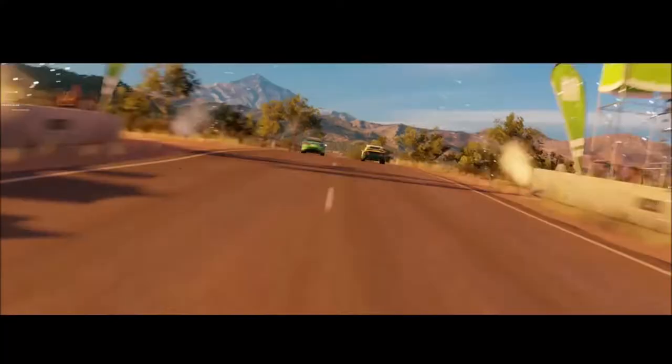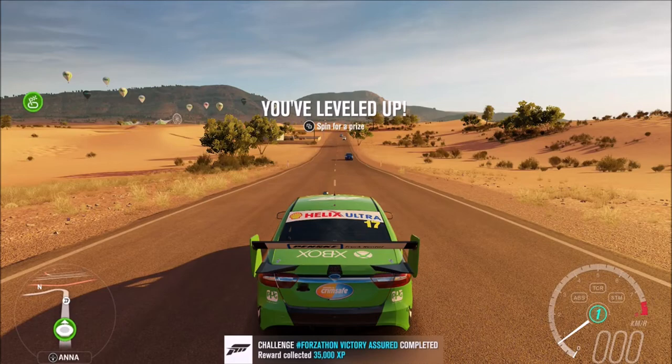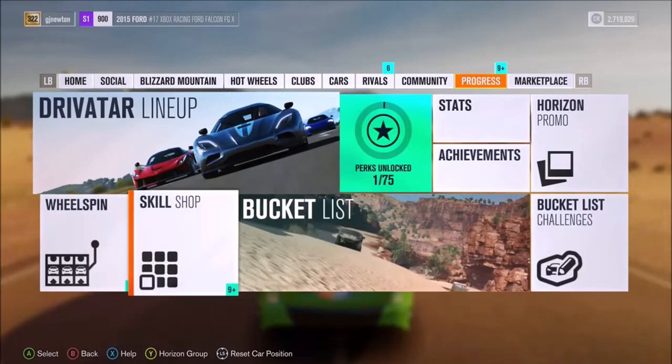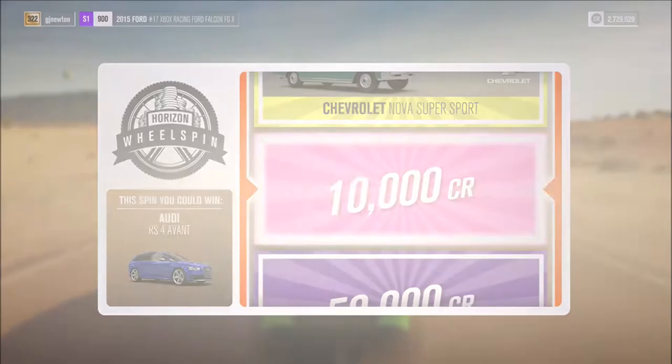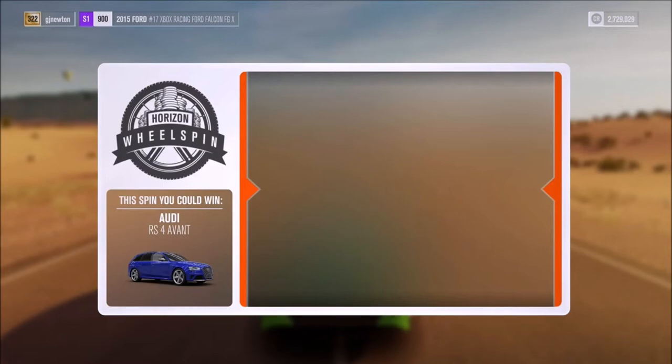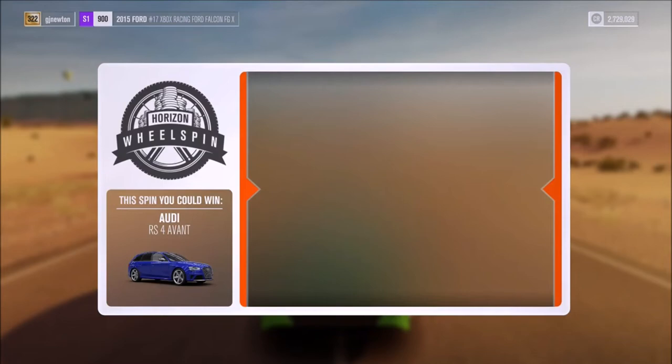Just get the win — that's all that matters. Whatever difficulty you like is fine. 35,000 XP, which will give you either one or two wheel spins. I end up getting two. Audi RS4 is the best prize here — do I get it? Nope, 10,000 credits. And the last one is the Infiniti Q50 Eau Rouge — I don't think so, 15,000 credits. I don't have much luck with those.